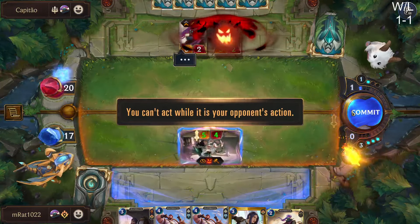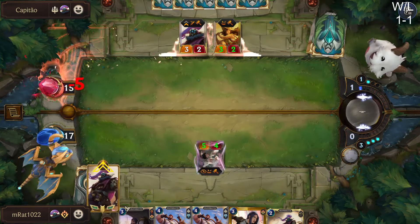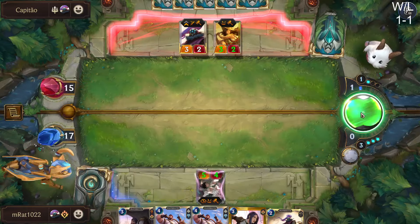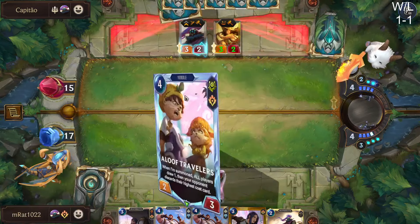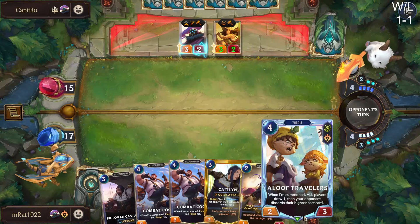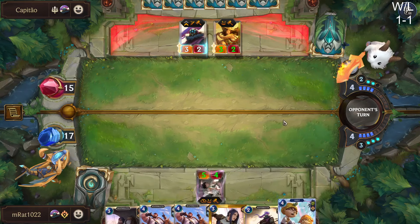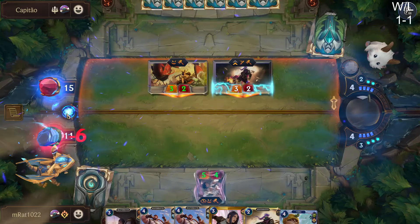Burning them down by five is really, really good for us because we're obviously so driven by the value we get from concurrent Timelines. We still run triple Get Excited and triple Mystic Shot — that's a lot of burn. At the very least I think we run triple Mystic Shot. If they open attack, I'm not gonna risk the damage.